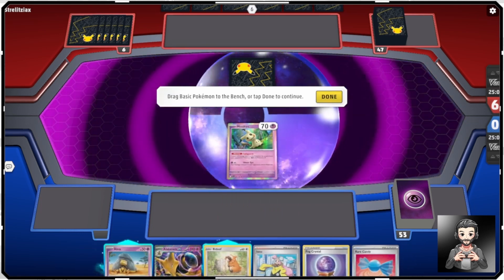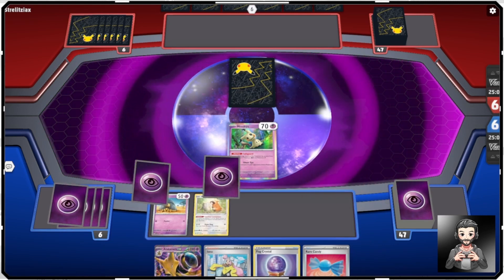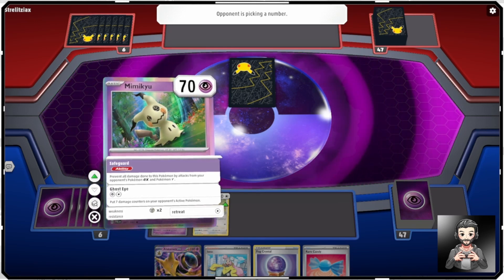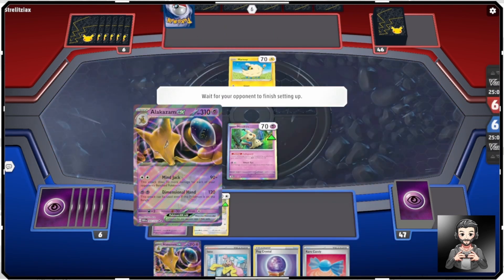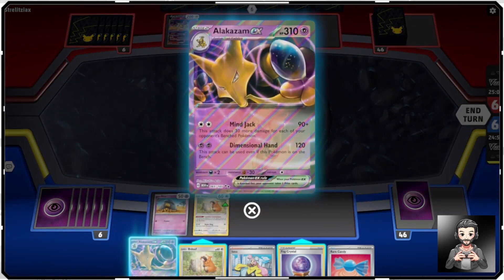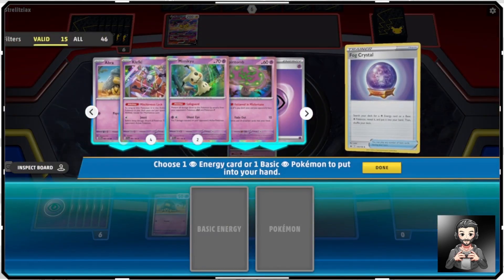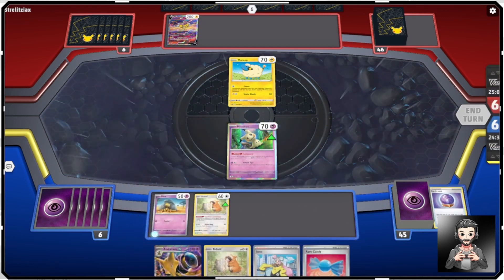Really good hand, so we'll put out the Mimikyu, the Abra, and the Bidoof. Mimikyu is important because it has Safeguard — prevents all damage from opponent's Pokemon EX and V — and Ghost Eye. I'll use Fog Crystal to get an Energy. We have six Psychic Energy in the deck, meaning one's in the Prizes, so we'll attach that to Abra and end our turn.